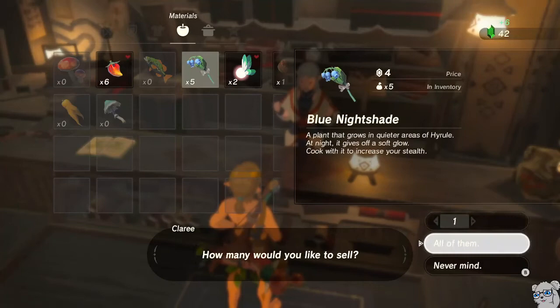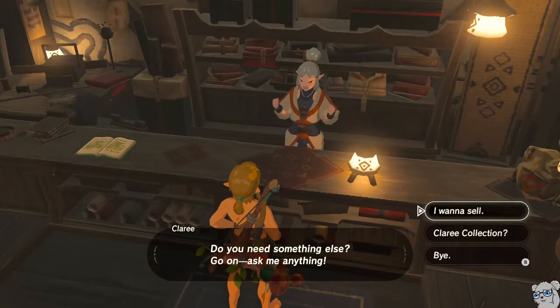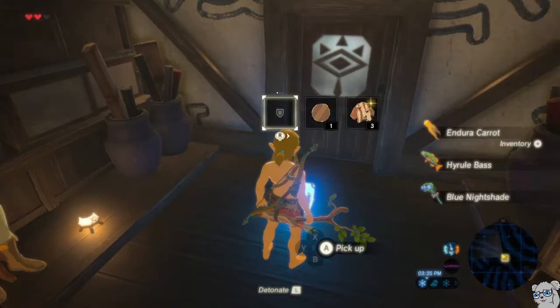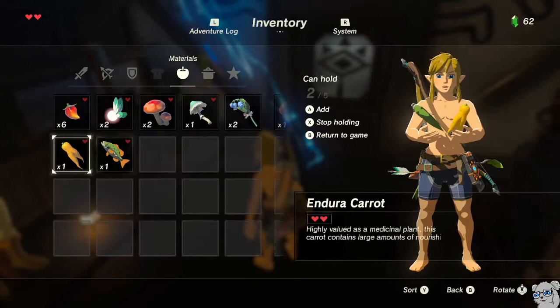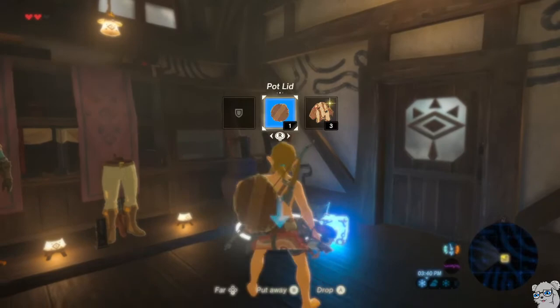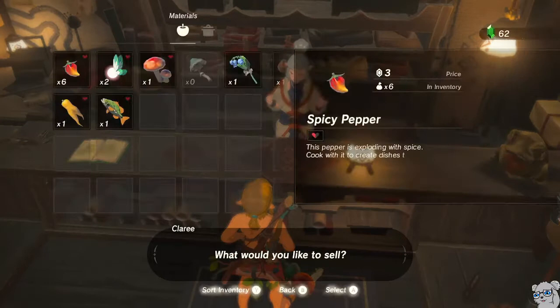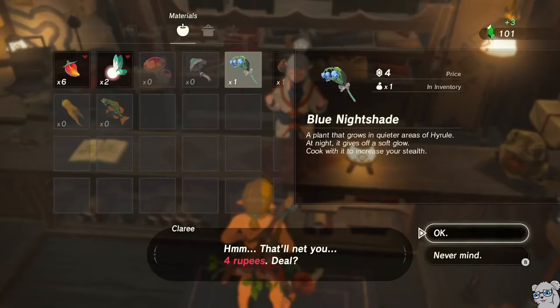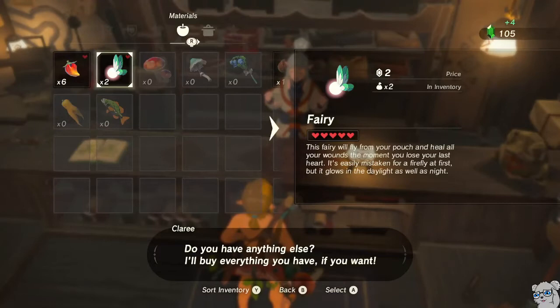I'm going to pick everything back up and then do it again. Hyrule Bass — three, four, five. That should be good. Selling Endura Carrots, fish, shrooms. I actually don't want the fairies in this round — I don't want to transfer the fairies back over — so I'm just going to sell the fairies right now. That's a little faster than eating them or throwing them on the ground.